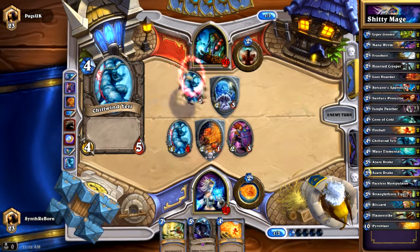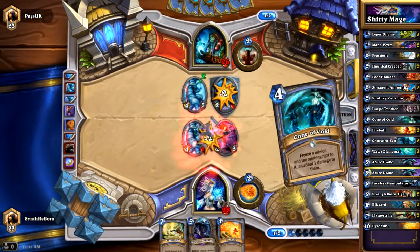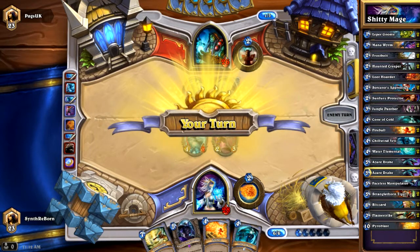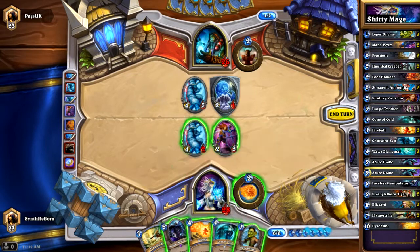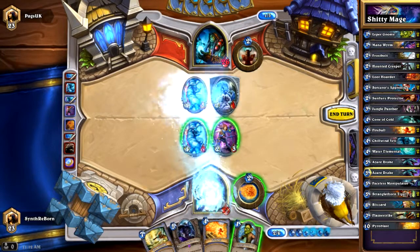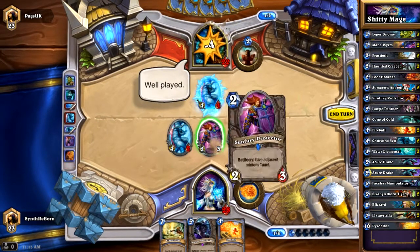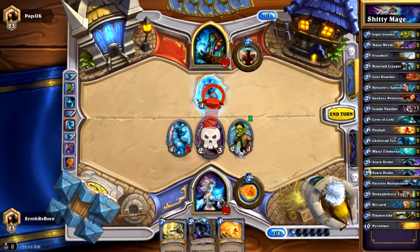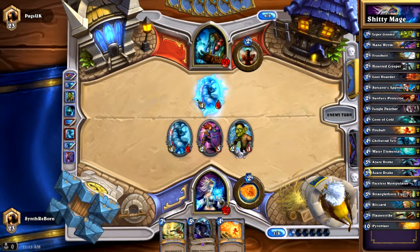Good Earthshock. He still has one mana. What should I do here? Cone of Cold? That would be pretty alright. Cone of Cold. There we go — that's a pretty gnome. That is a very lightning-able board here. In fact, I have the Flamestrike. Yeah, the Flamestrike, that's fine. Going to face is pretty okay.